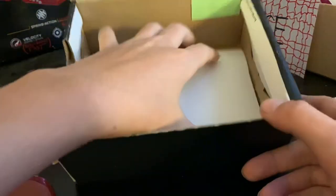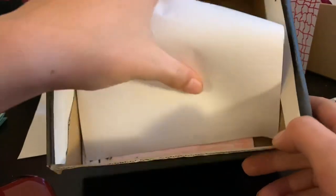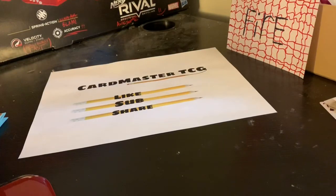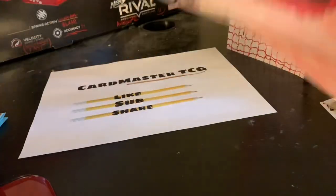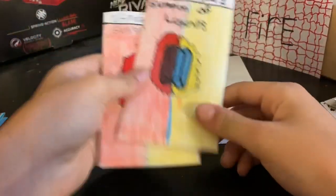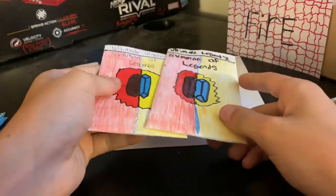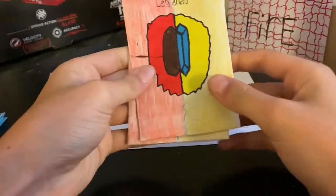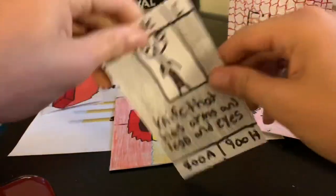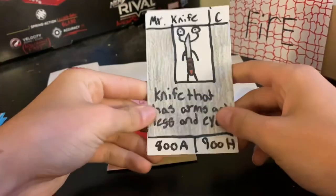There's a big paper in the way, but there are packs underneath it. Let's get this box away so we can get to opening the two packs. We got the two packs and I'm going to open this one first — three commons, two rares or better, like always.